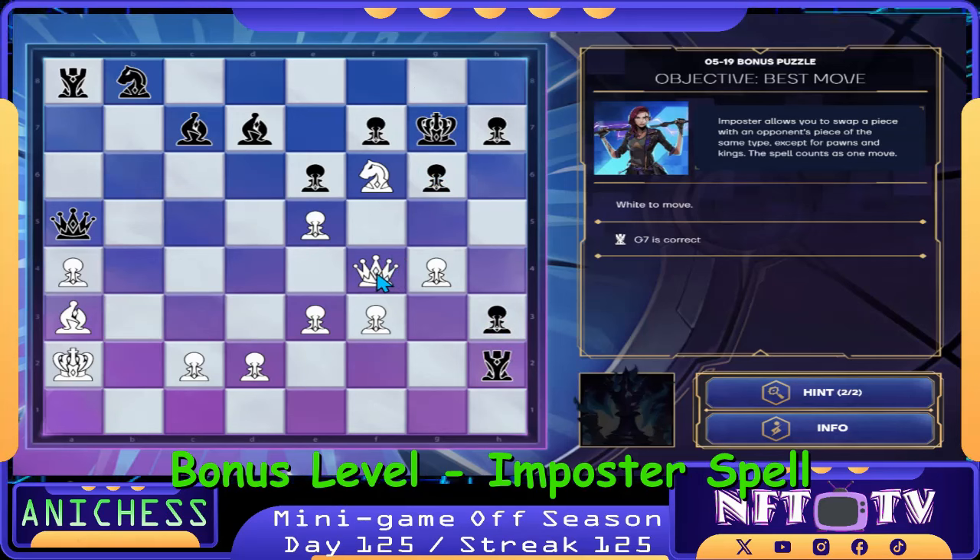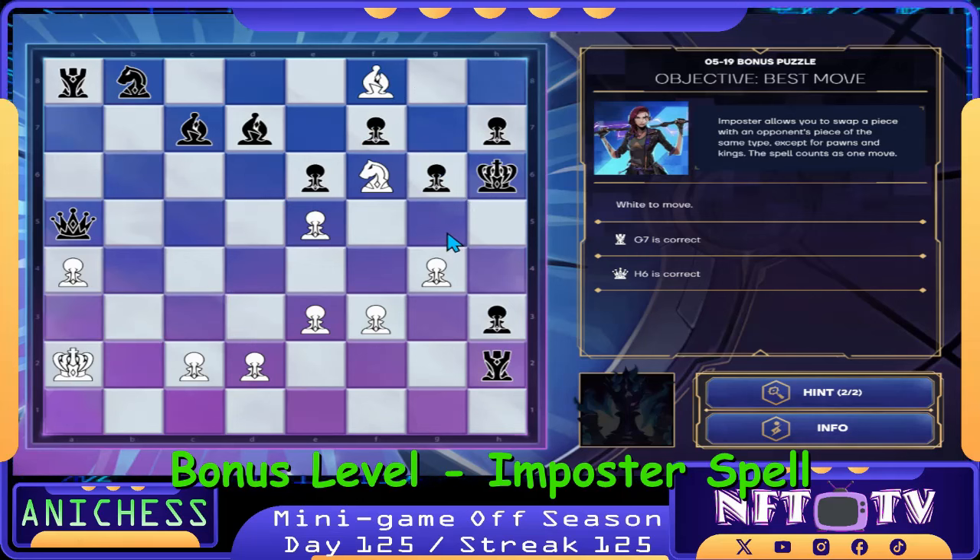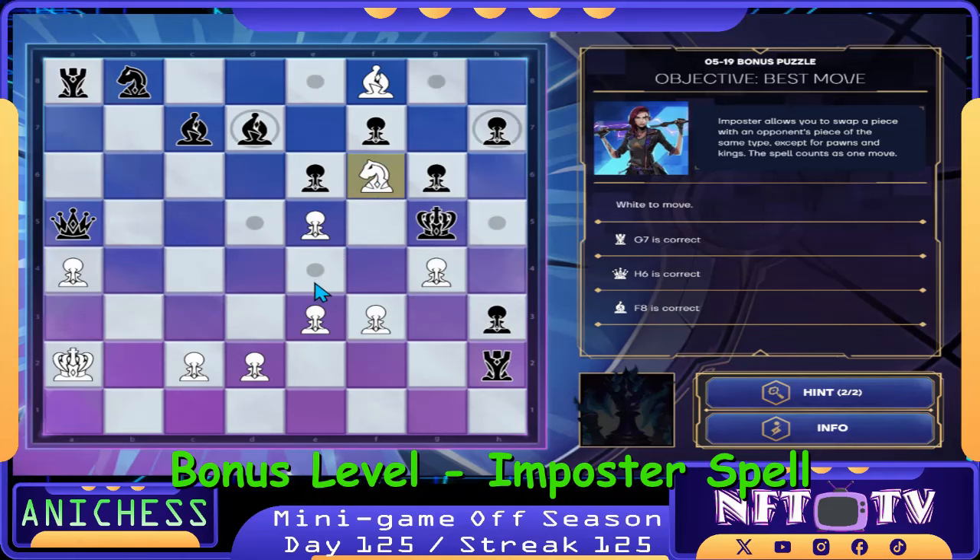Our next move is to sacrifice the Queen, moving it to H6. King will capture. And then we check using the Bishop in A3 — we check here in F8. King will go here. And then we will just move the Knight here in A4 — check.